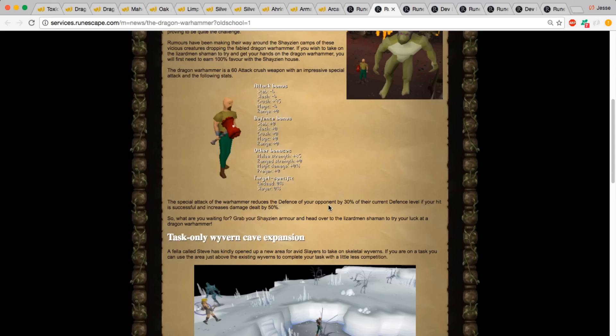By just reviewing the special attack, we know one of the most useful things would be to use the Dragon Warhammer on Corporeal Beast, which has a very high defense level and is one of the most popular NPCs to kill for money. The Elysian Spirit Shield is still a significant amount of money, and anyone getting that drop is going to make absolute bank. So if we look at the Dragon Warhammer price chart, I believe it was around 70 to 80 million on release.